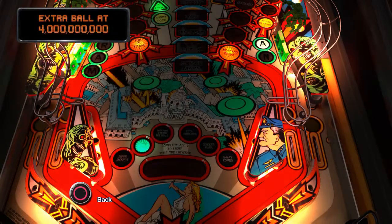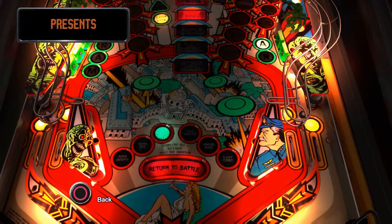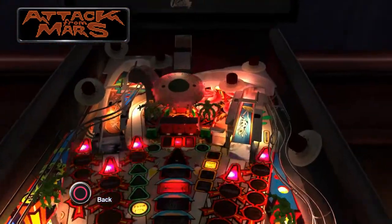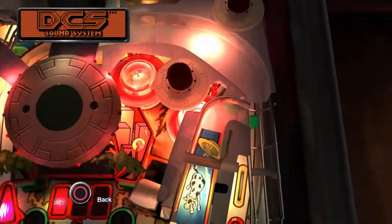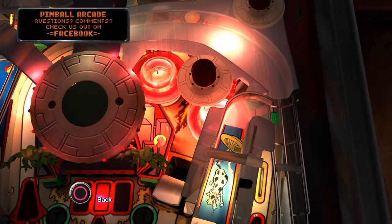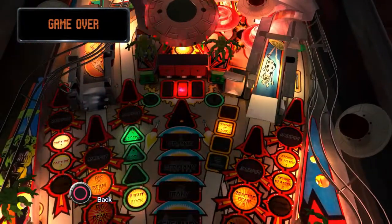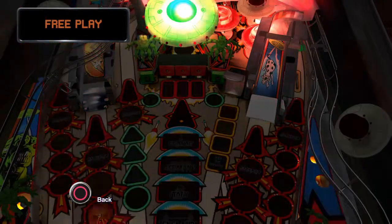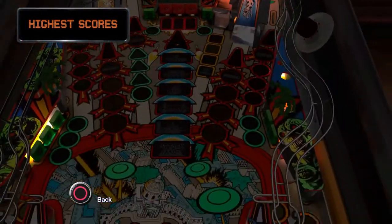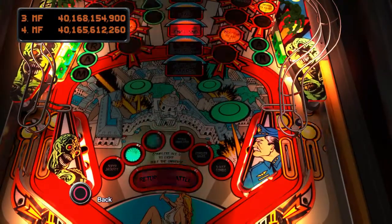Let me talk about those in order from easiest to hardest. The easiest one is the second from the left — that's Super Jets. Super Jets is achieved by hitting the pop bumpers in the upper right part of the play field. The reason that's easy is that when you start a ball, the balls go in there. And if you launch balls up the left or right loops, the balls will also feed into this area. So Super Jets will naturally come to you through the course of the game — you don't ever have to really try to make shots to get it.